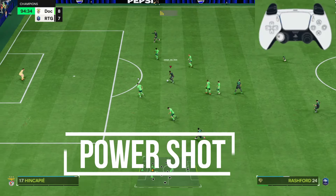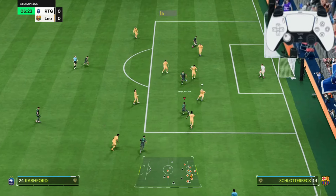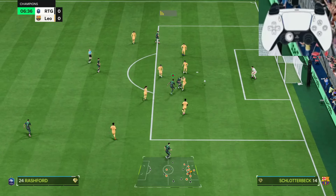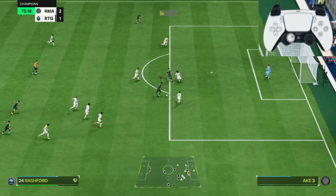Power shots are so overpowered in FC-25 — they are like the cheat code of goals in this game, because the ball moves very fast and hard, giving no chance for the opponent's goalkeeper to even try.